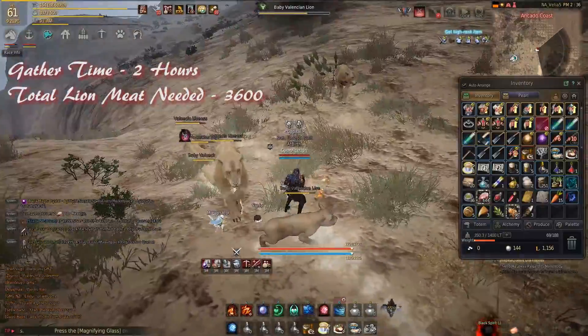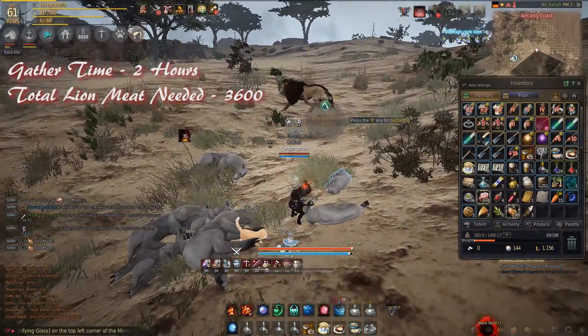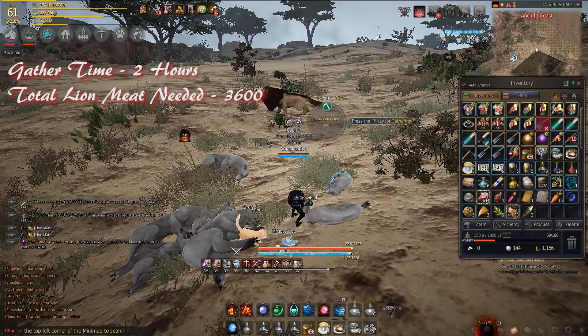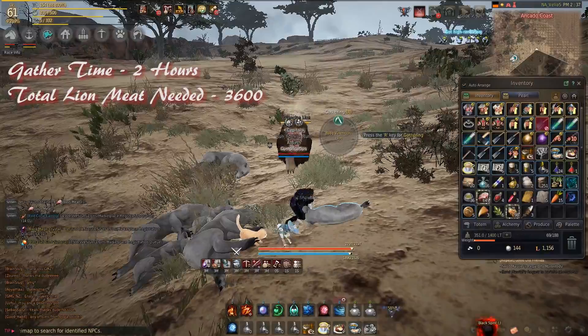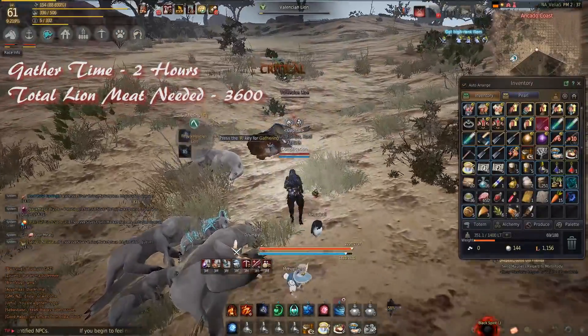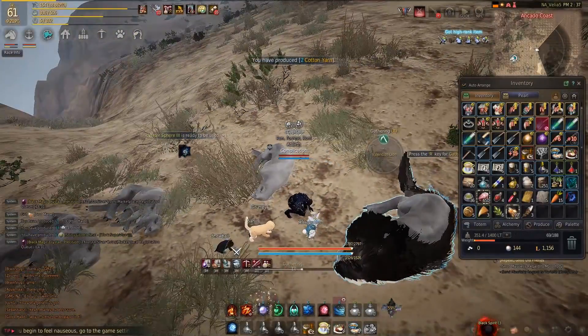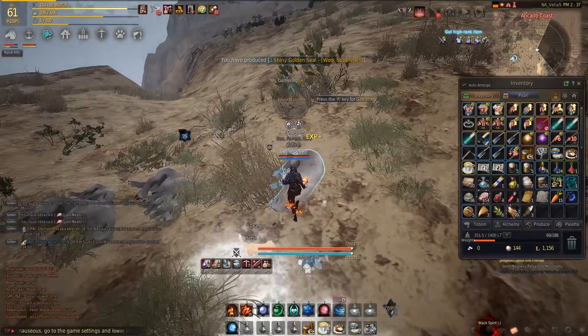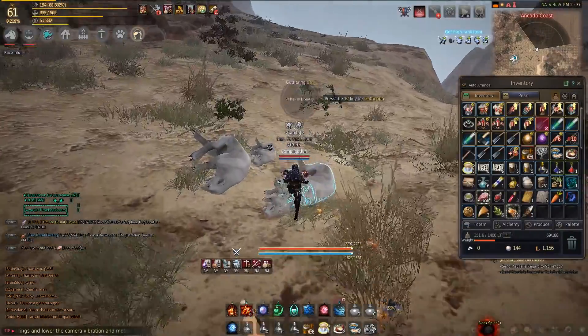Your gathering time is about two to two and a half hours, and the total lion meat that you need is 3,600. You can get hards and sharps from here, and this also figures into your total silver per hour. You can keep those hards and sharps or you can sell them.